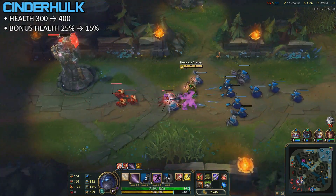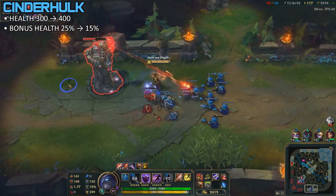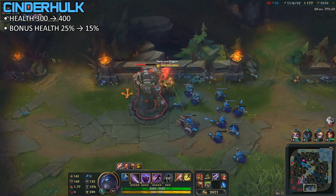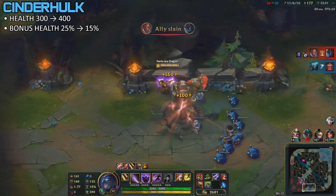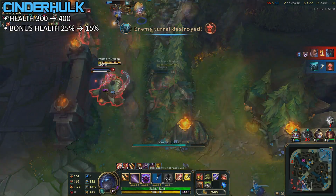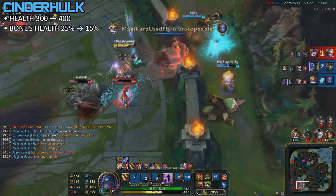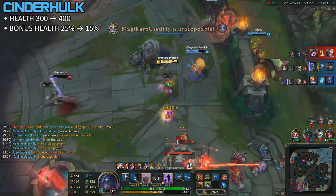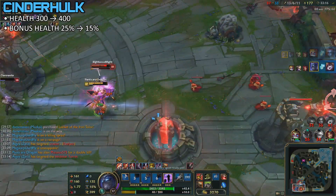Next up, we're talking about the Cinderhulk. The health is being increased to 400, while the bonus health scaling is being reduced by 10%. Remember, it says bonus health — not maximum health — so it only scales with runes, masteries, and items. It's a nerf once you get past 1,000 bonus health, but a buff if you have less than 1,000 bonus health. So it's a buff early game, mid game it's a bit of both depending where you are, but late game it's a nerf. It's not too much of a change though, so tanks will still be good.